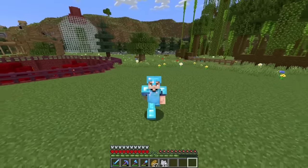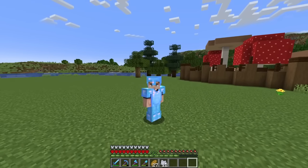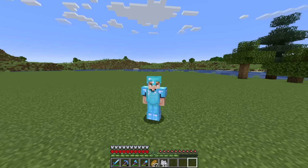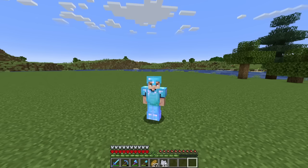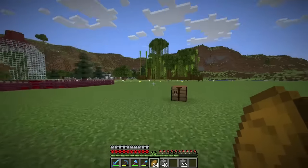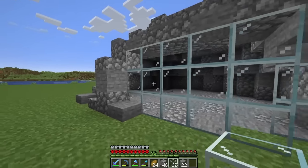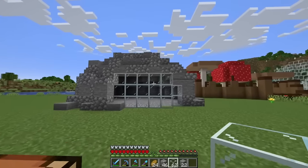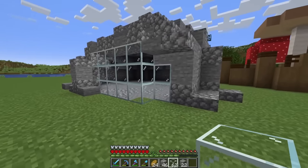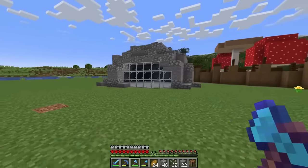The next mob is one you might not even consider — the bat. We can't put a lead on a bat or breed a bat, so all we can do is make the bat habitat, and then underground at a certain Y level we create an artificial cave, get a bat to spawn, and then slowly block up the cave, forcing the bat inside. Basically, we've got a little cave glassed off with a staircase in the back where we'll wait for a bat to spawn and then trap it.